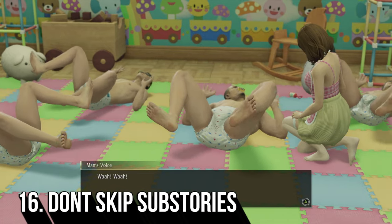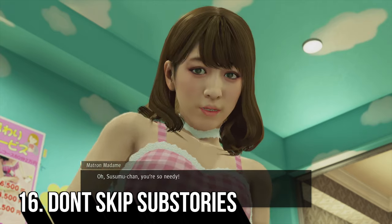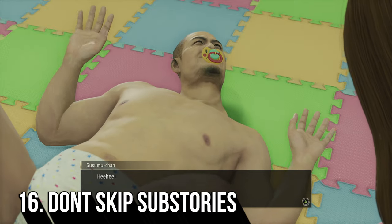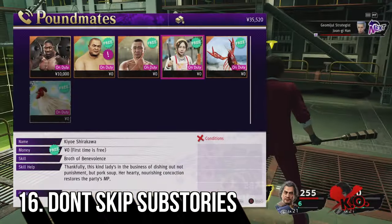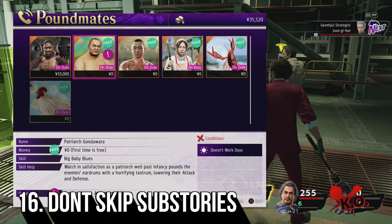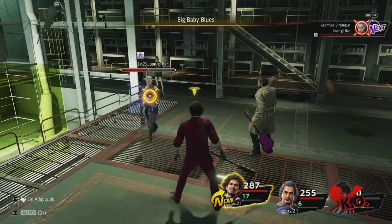Like most Yakuza games, Yakuza Like a Dragon is filled to the brim with sub stories. Whilst these can be done at your own leisure, I would personally recommend doing them as soon as you come across them, as you get the opportunity to divert from the main story and have a laugh. Most importantly, some of the sub stories allow you to unlock Pal Mates, which are extremely useful when it comes to summoning during really difficult boss fights.